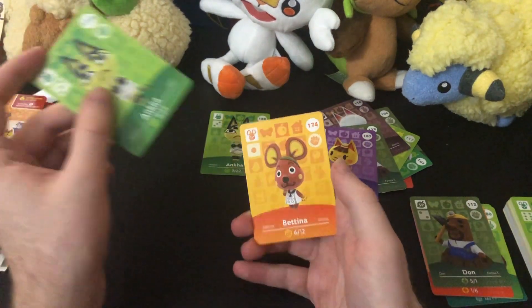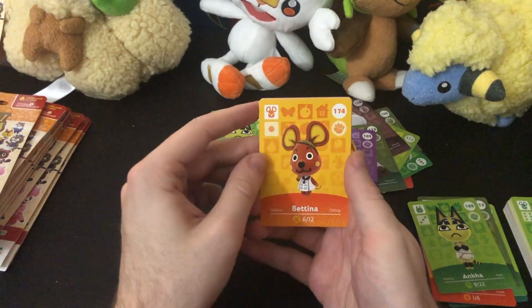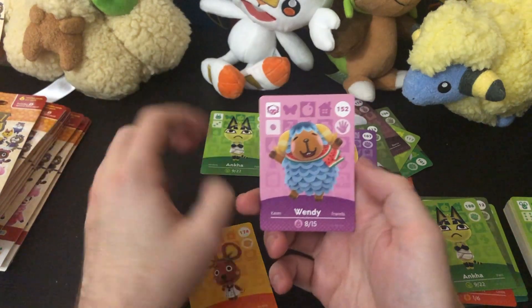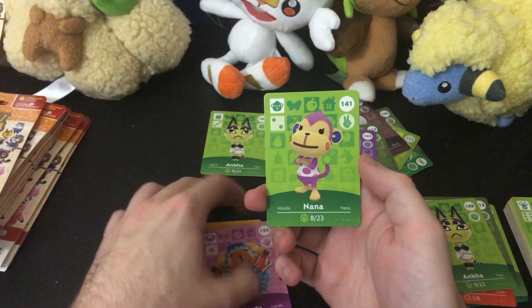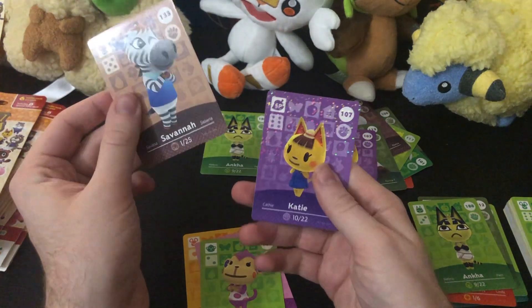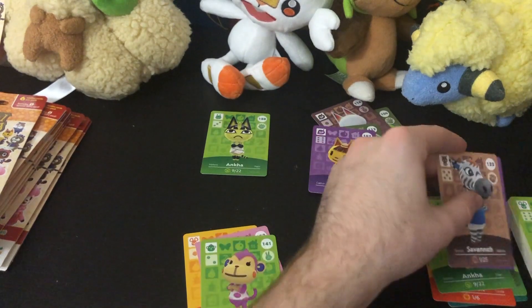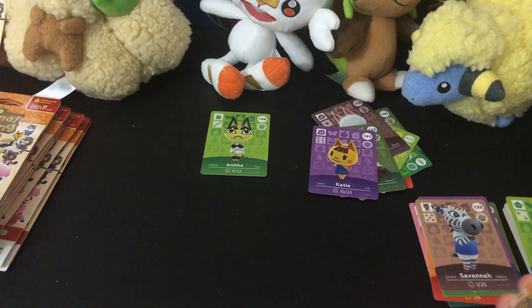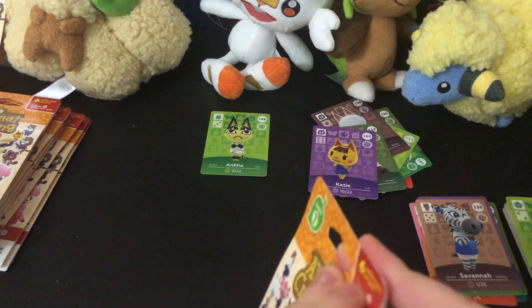So we get another Anka — perfect for anybody who wants her, I know she's a hot commodity. Bettina the mouse, Wendy the sheep, Nana the monkey, Savannah the zebra, and Katie the cat again — another duplicate. Although I would love to see Isabelle. I bet Isabelle goes for some bells, you know what I mean?